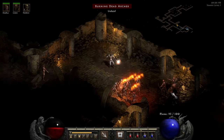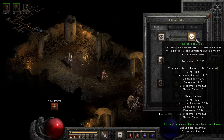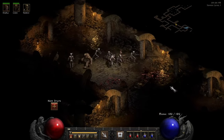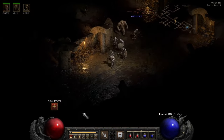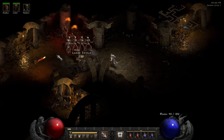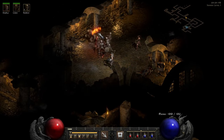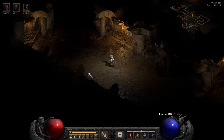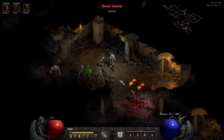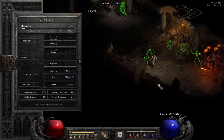Holy crap, there's a bunch of guys down there! We leveled up. I'll keep going until I get another skeleton, then put a couple more points into Skeleton Mastery. I need a lot of strength — 43 into strength. I should probably put a couple more points into Clay Golem as well to get him a bit stronger. You can always reset it later.